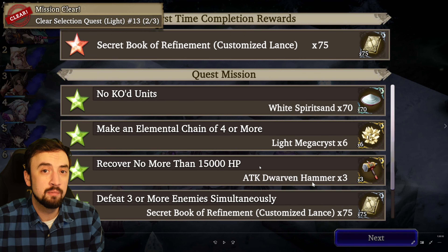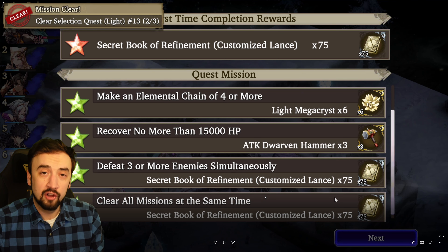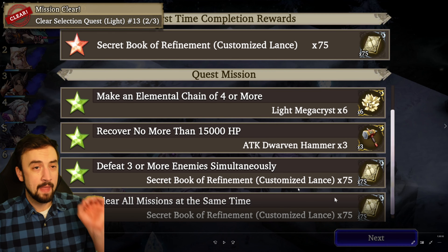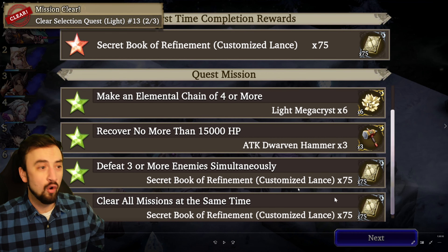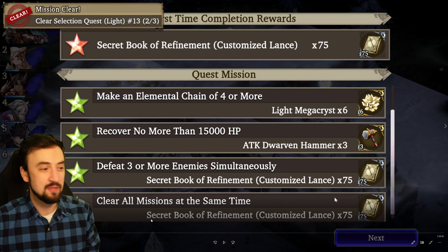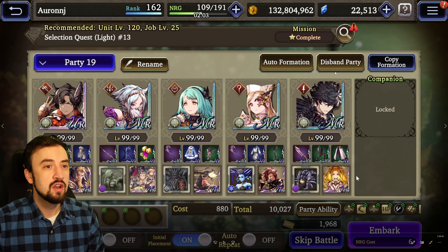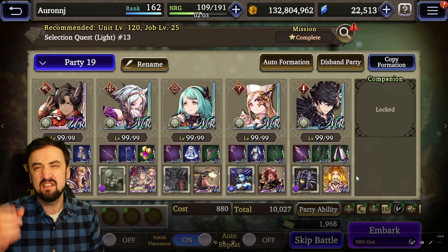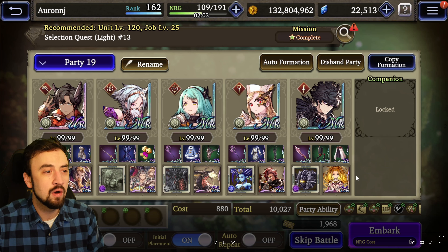Let's go on to number 13. Here are the special missions you have to clear: no KO'd units — pretty standard, that's on every one of these. Elemental chain of four or more — not too bad given who you're fighting. Recovering no more than 15,000 HP, so healing was still an important part of this fight. Defeating three or more enemies simultaneously. And then clearing all missions at the same time. I didn't record my initial placement, so I'll go to a different video to show you that after I show you my team comp.